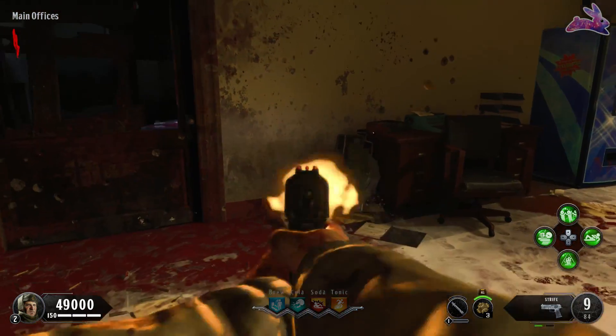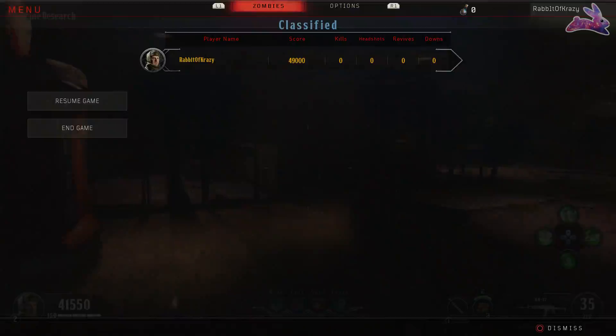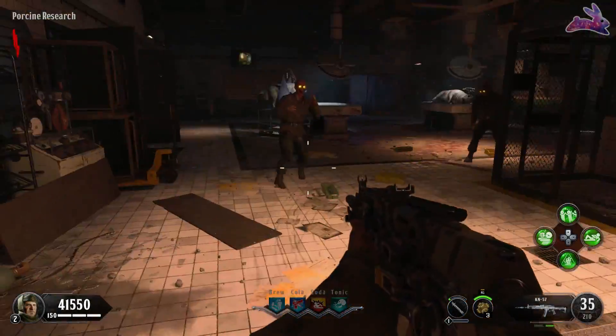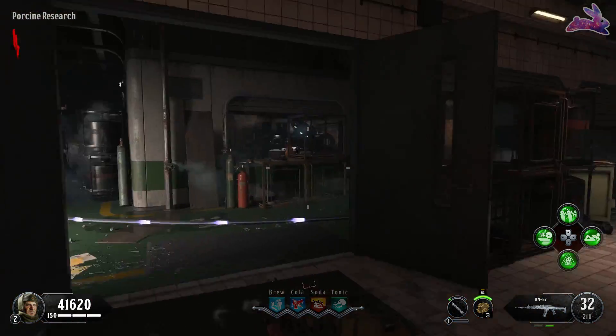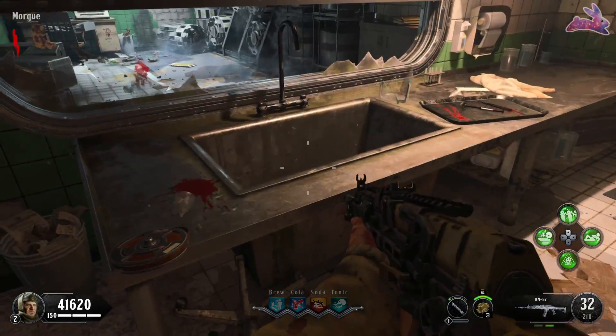For the next part, head down into the labs. Do be careful — when you open some doors, dogs will spawn, and if you're not prepared they are very dangerous. This next part is going to be in the room across from the piggy room, right here.